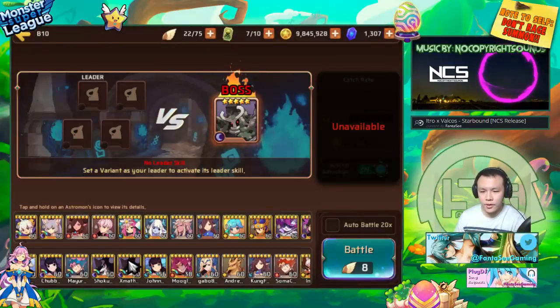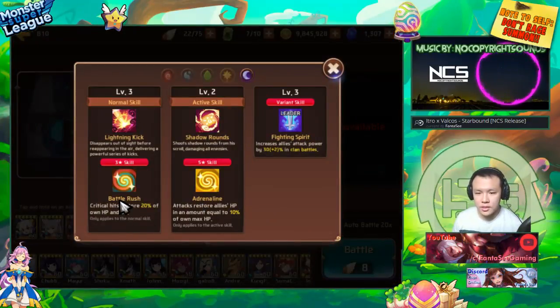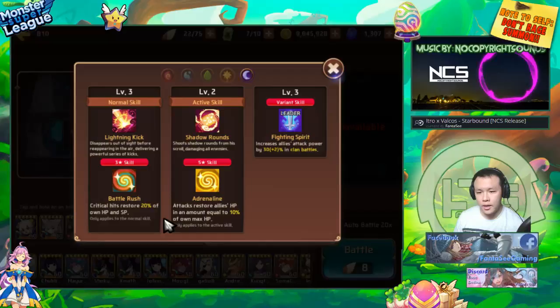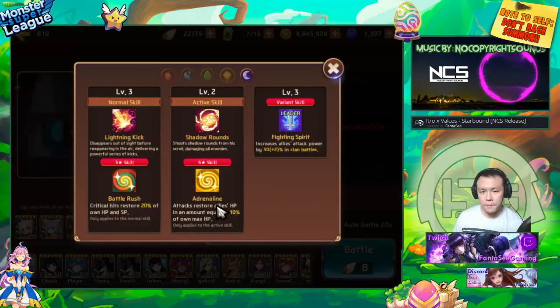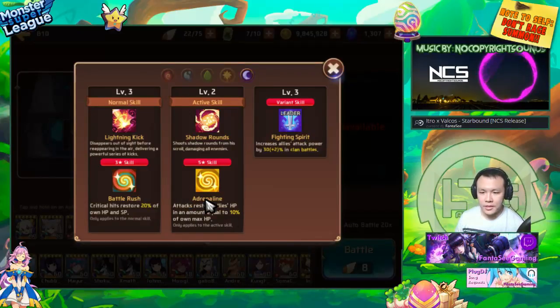The dark Fibian is a monster with Battle Rush and Adrenaline. On critical hits, Battle Rush stores his own SP and HP by 20%. On his five-star skill he gets Adrenaline, which a lot of people are probably familiar with — it's similar to the wood nightmare, water nightmare, succubus, or light Verde.